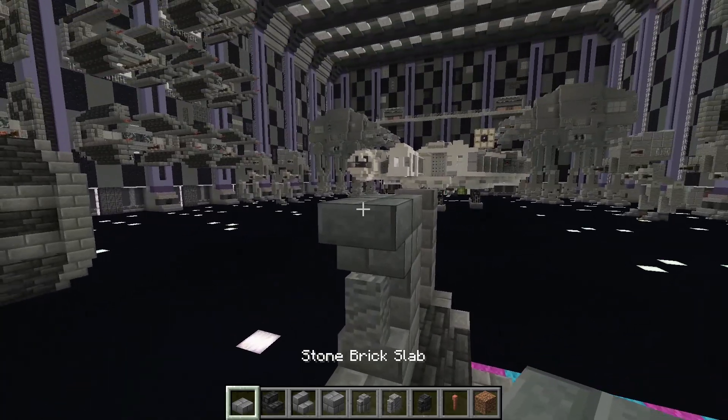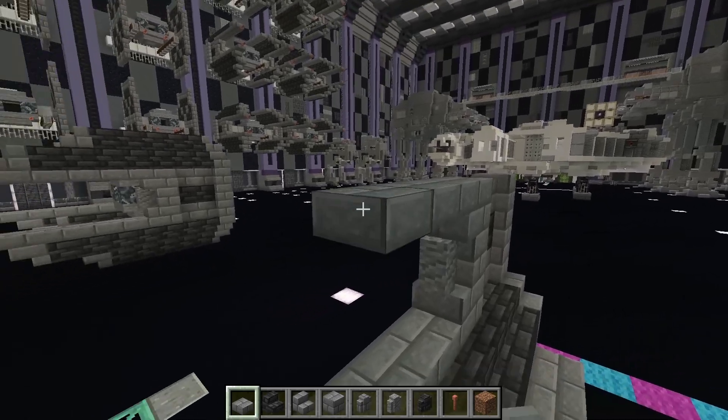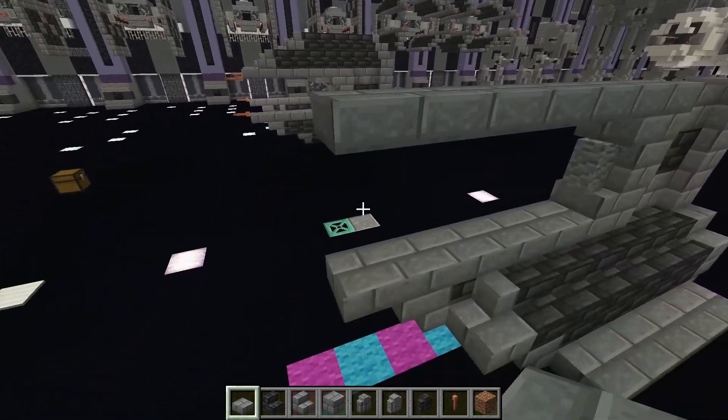Now here we are going to place an upside down stone brick stair, and then with your stone brick slabs we are going to place top half slabs: 1, 2, 3, 4, and 5.